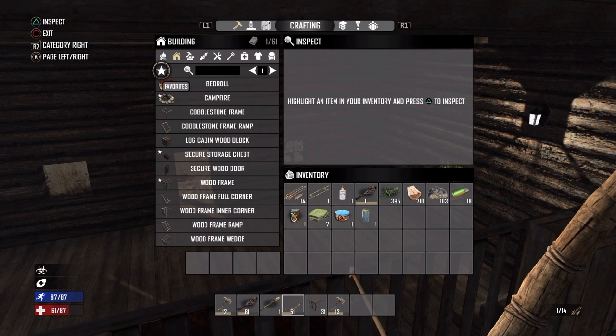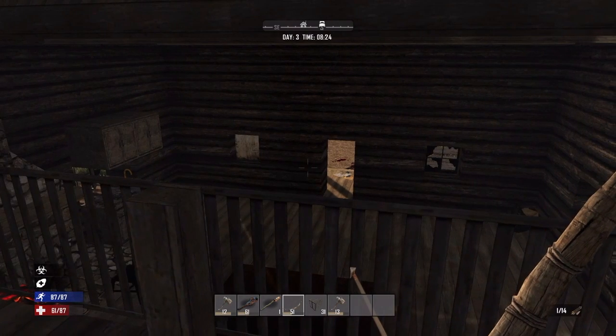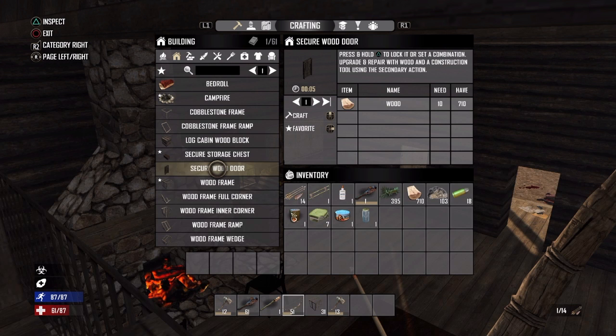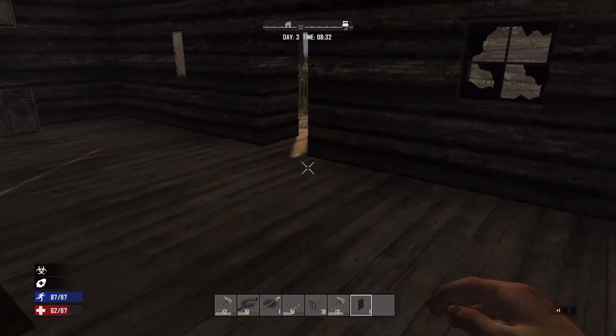Hello fellow gamers and welcome to the Silver Sword and Shield channel. I am Silver and today we are playing Seven Days to Die. I have done it — if you caught the last episode you knew I was going to clear out this cabin, and I have. The very first thing we need to do is make a secure door. We've got enough wood to do it. This one was actually locked and I had to unlock it.